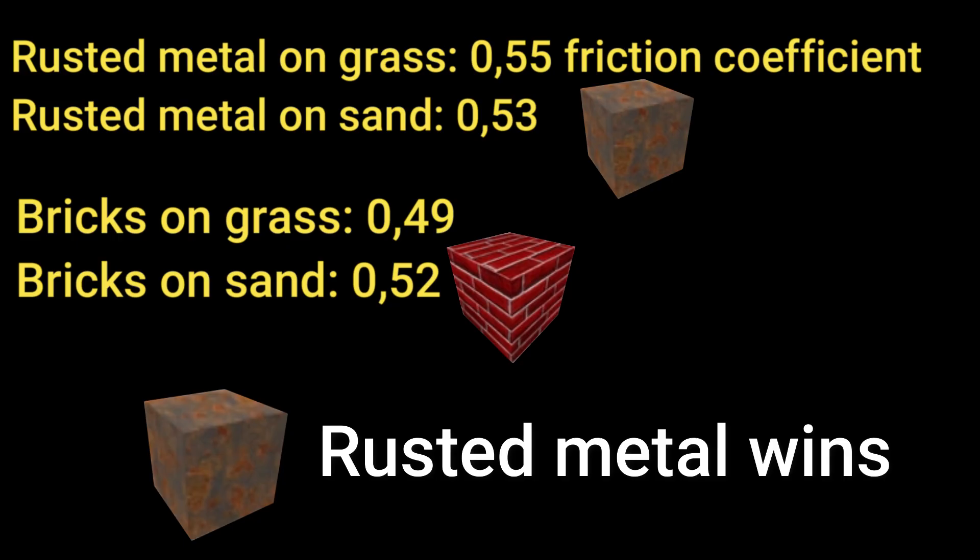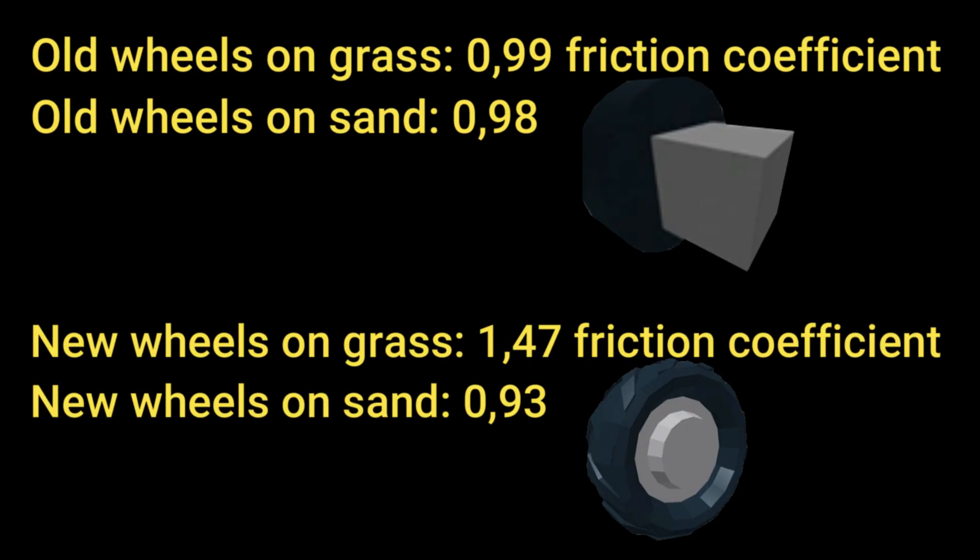So the best block for grip is rusted metal and not bricks, because if you're only driving around the map, you will only drive on sand and grass. But still use old wheels or new wheels if you have enough space.